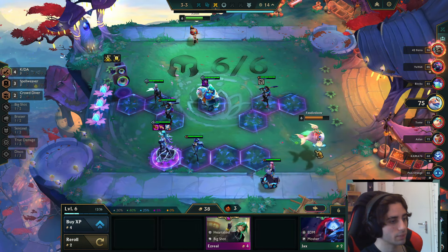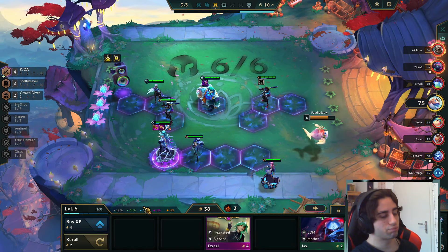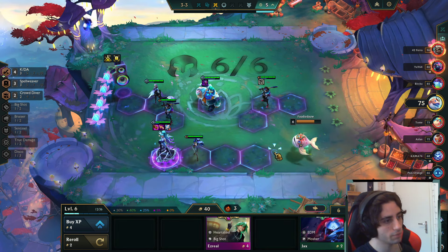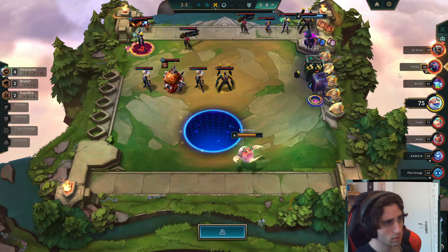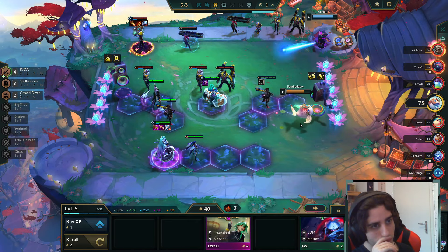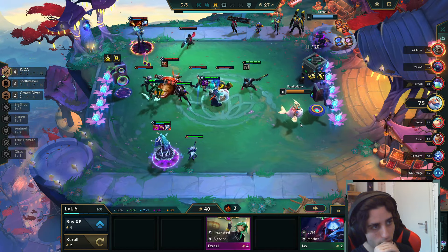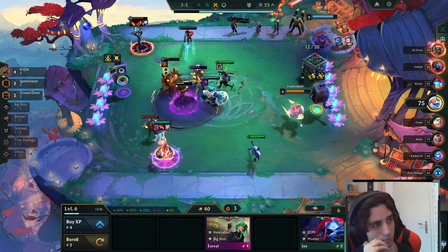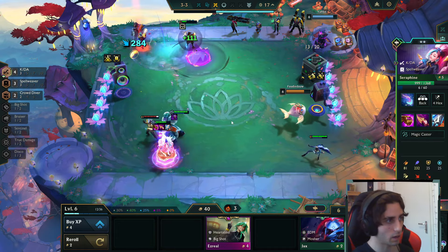24 to level. Kinda wanna keep the Seraphine. But if I level now — nah, I make 40. I should've maybe kept the Seraphine instead of this Kai'Sa. This is really weird to manage. Hopefully on level 8 I can make a board. Airy's gonna be crazy good with these items, by the way — this is unheard of. I also have this, I probably wanna play five. Hopefully I get Spellweaver plus one with an Airy — I actually want it more than the KDA.